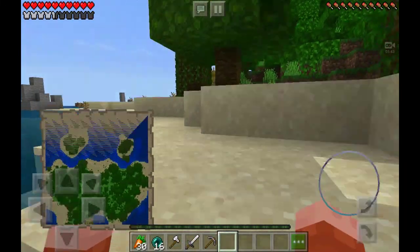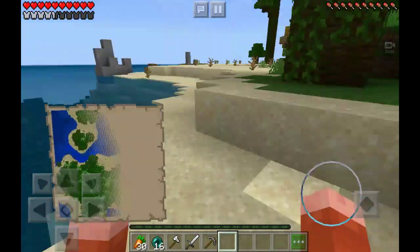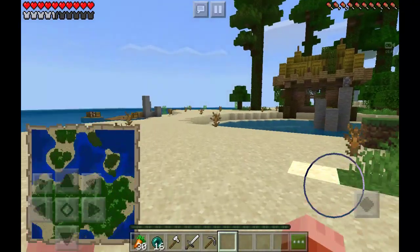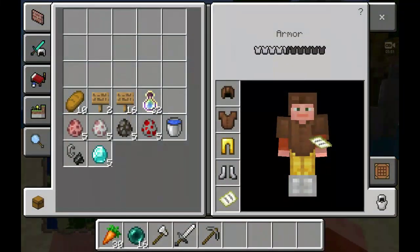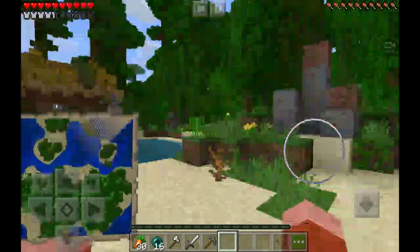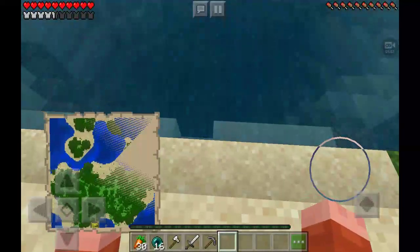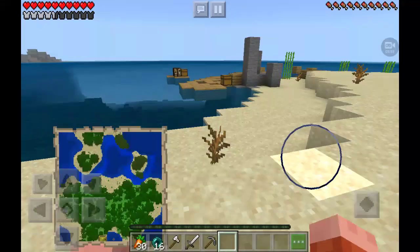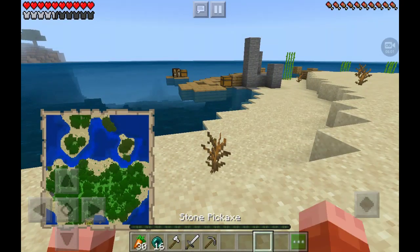We have to create diamond armor — that's our first objective. We have to create diamond armor, and to do that we're gonna have to go mining. Oh wait, I got diamonds right here! I could easily create a helmet if I wanted to, but I don't really necessarily want to at the moment. I have a stone pickaxe, so I'm gonna need to find some iron.